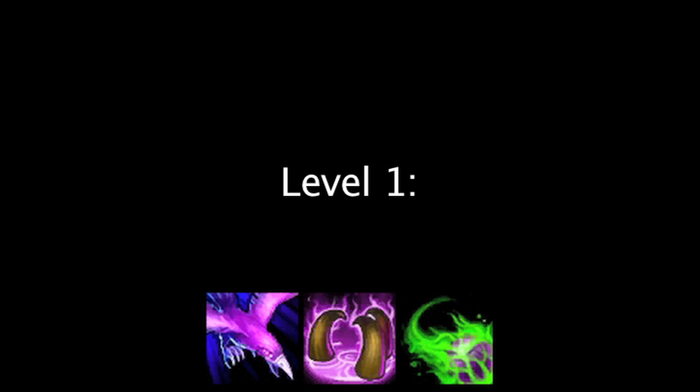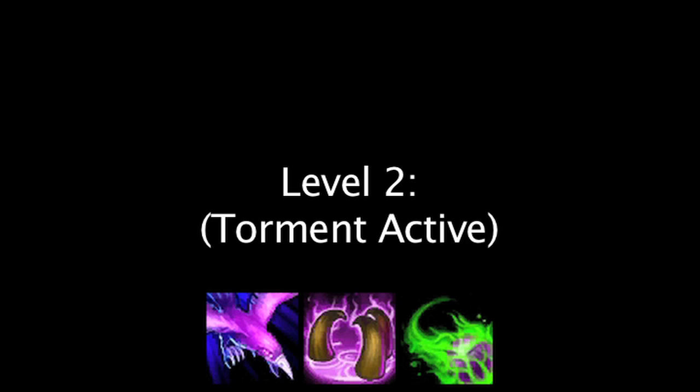Now let's take a look at how beneficial each ability can be depending on the situation. At level 1, each ability will grant Swain 75, 80, or 82.47 damage with an auto attack depending on which he upgrades first. At level 2, if Torment is active, each ability will grant Swain 81, 86.4, or 48.21 damage with an auto attack depending on which he puts a point into.